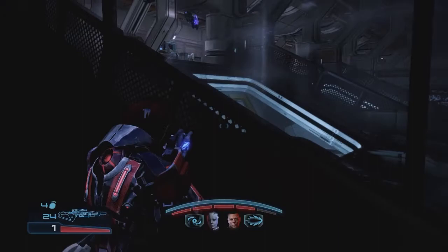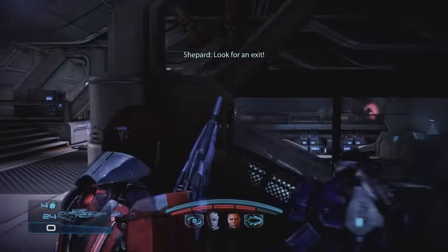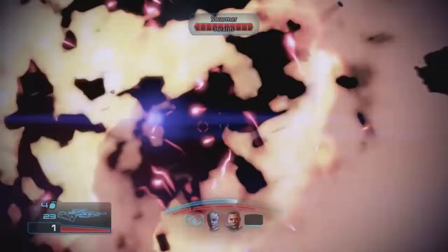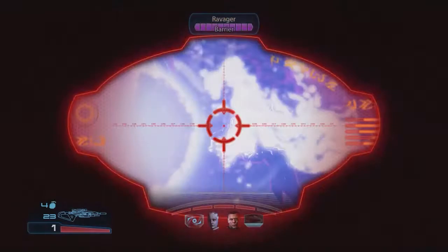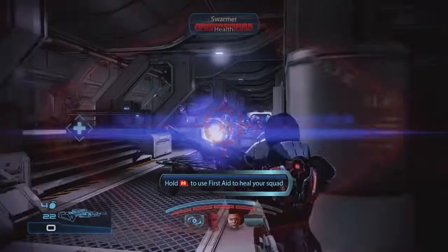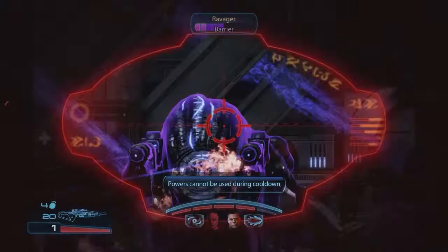Hello everyone and welcome back to Mass Effect 3. In the last episode we came here to Sanctuary, a Cerberus base posing as refugee grounds but it's actually the grounds of a massive testing and experimental operation in which Cerberus are trying to work out how Reaper Indoctrination works and how Reapers maintain control on their ground forces. We've figured out that Miranda's father is working with the Elusive Man to try and work all this out, and we know they've done pretty well at figuring out how that Reaper system works.